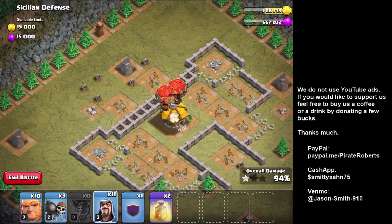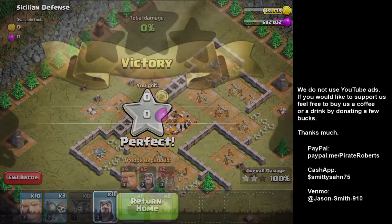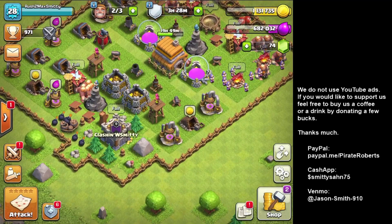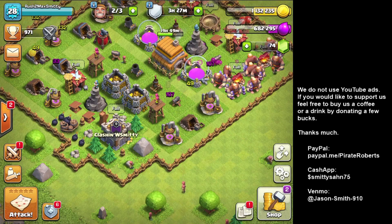On the Goblin Map, you can obviously use different troop setups for these and it still works. Alright, the next one says 108 Archers and 6 Warbreakers.